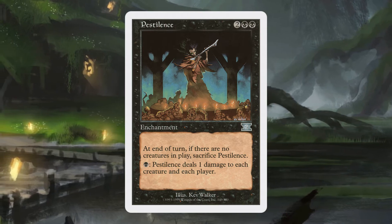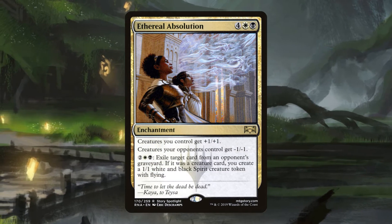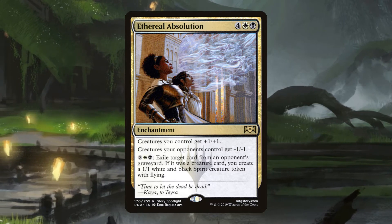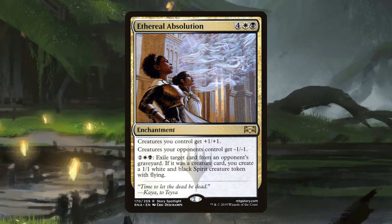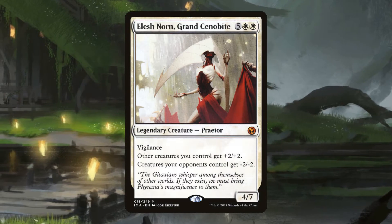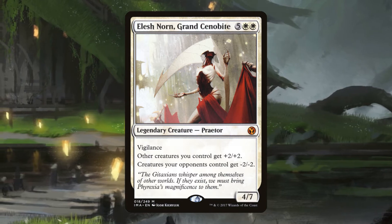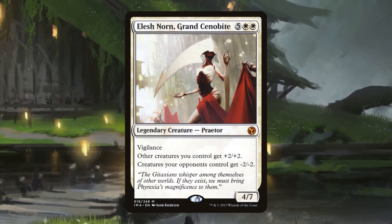Our best static creature removal comes at higher mana costs. Ethereal Absolution costs six mana — four white black — giving our creatures plus one plus one and our opponents' creatures minus one minus one, with incidental graveyard hate attached. And of course we have to play Elesh Norn — yes, it's thirty dollars, but we need it. This seven mana 4/7 with vigilance gives all other creatures you control plus two plus two and all creatures opponents control minus two minus two.